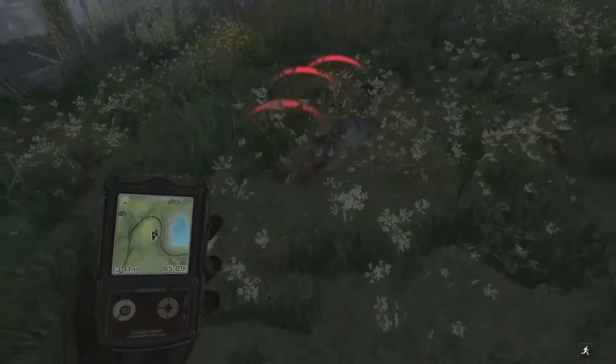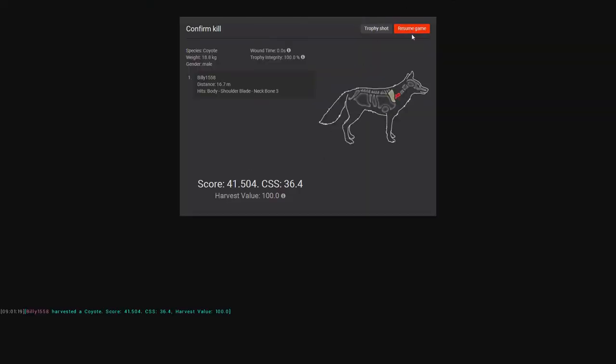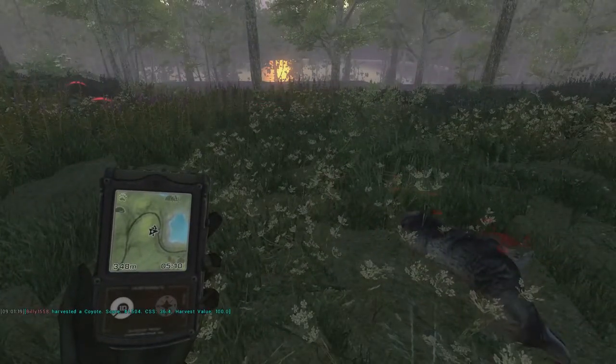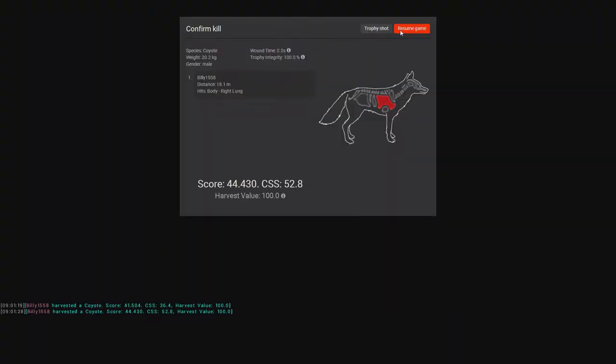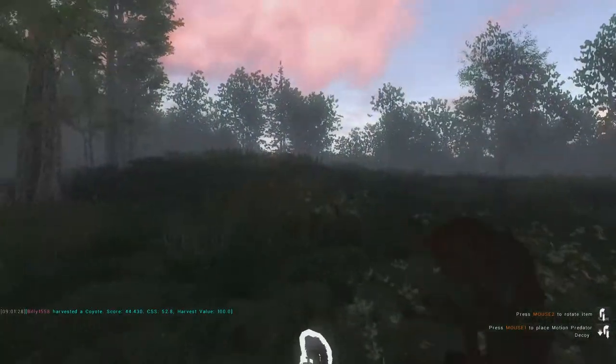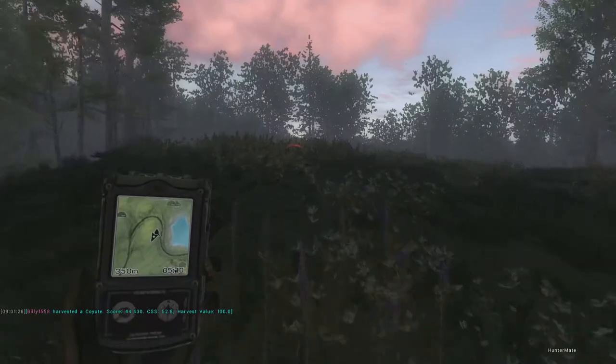We got two down. Let's go ahead and jump down and see what they score. Here's the first one that we shot — male, and he scored 41.5, a nice size male, right next to the motion sensor. Let's pick up the second one: right lung and a score of 44.4, a nice size one. We'll go ahead and pick this up and see if we can cut off those coyotes and get a few more.